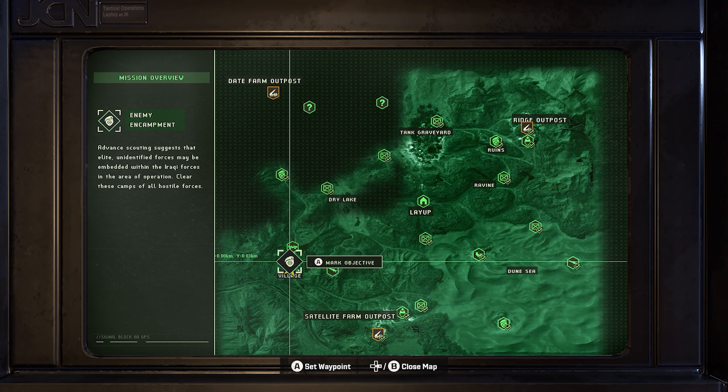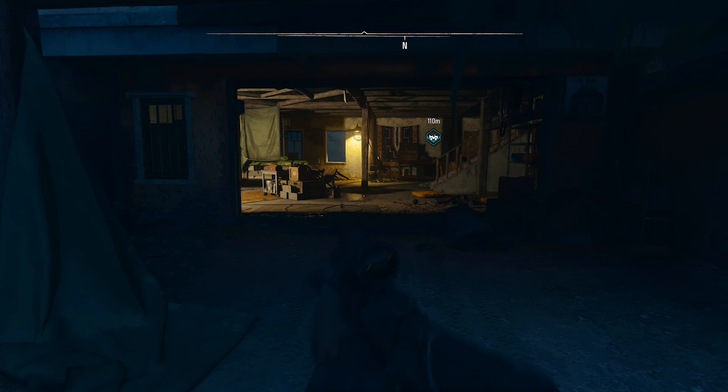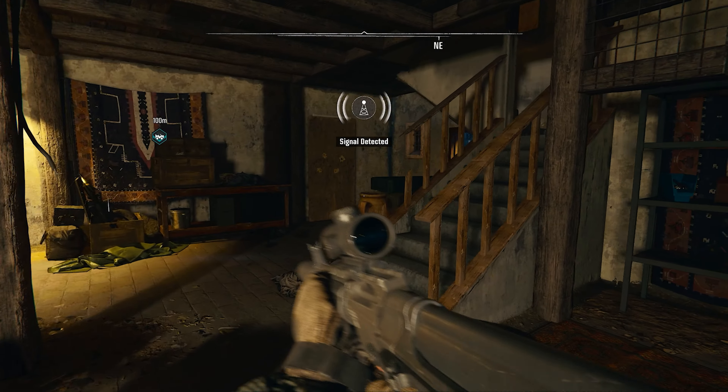And finally for the Hunting Season mission, we can find our fourth safe at this enemy encampment. After clearing out the enemies, head into the main building in the center to find a radio that we will need to tune, then use the random code it gives you to open the nearby safe.